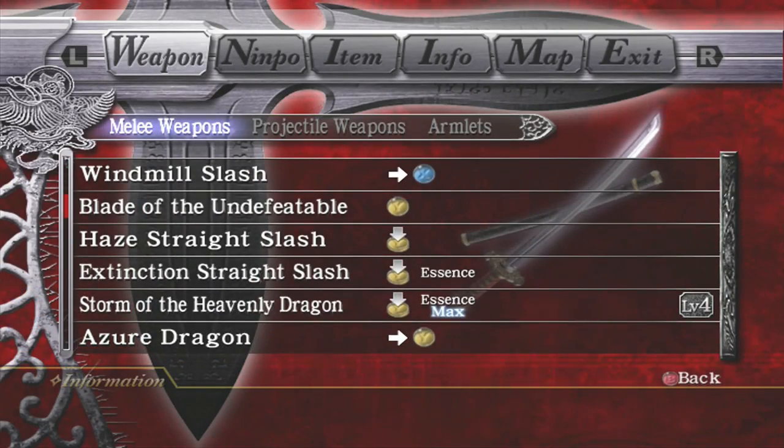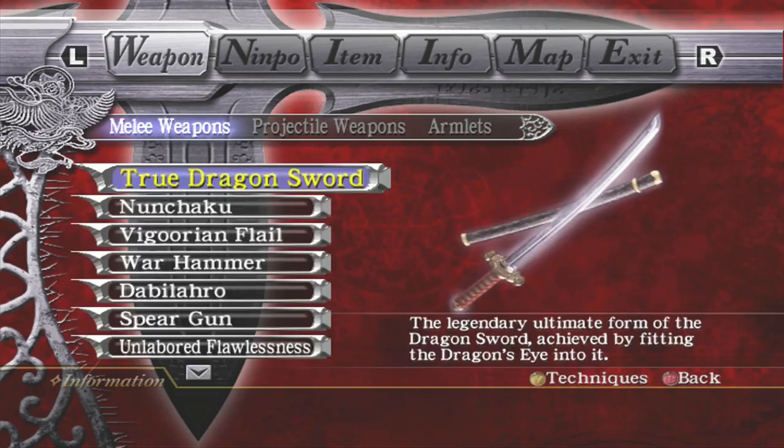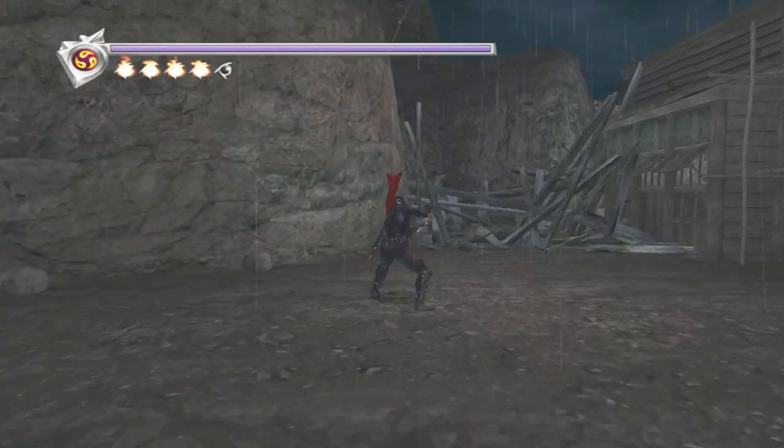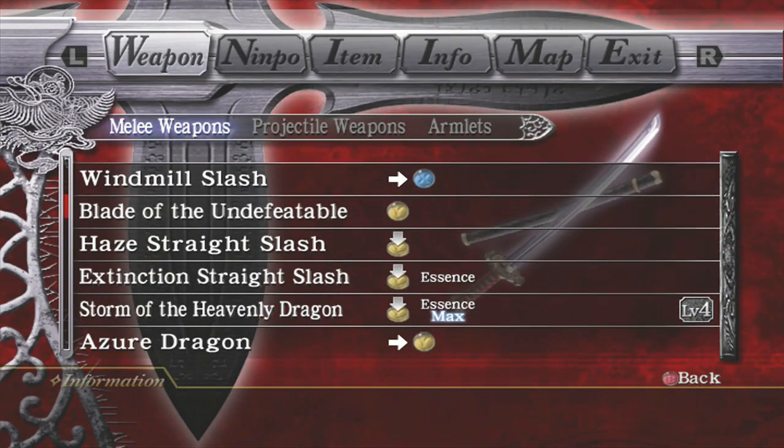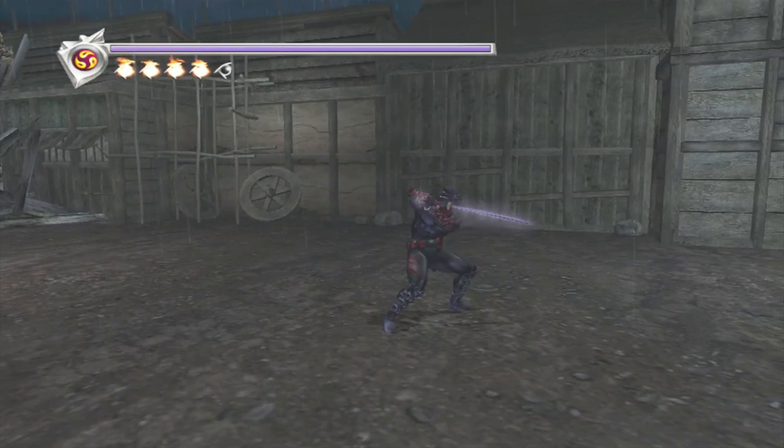The next set of moves are the directional moves and running properties — there are quite a few of these and they're very, very useful. The first one is the Windmill Slash. The Windmill Slash is listed as a directional X in the moves list — basically, press the analog stick in the direction you want to go and then X, and he'll do it in whatever direction you tell him.